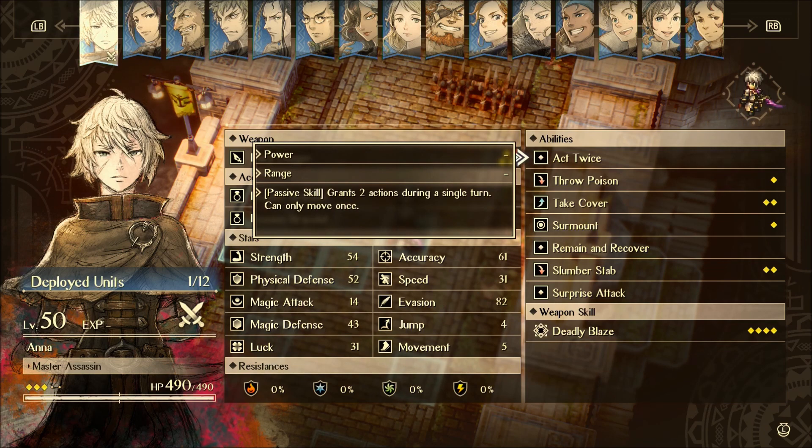Let's start talking about her abilities. She starts out with Act Twice. It says: grant two actions during a single turn and can only move once. This is really what makes Anna crazy. If she takes a big hit or something, you can always heal her and then she can still attack even on that turn.